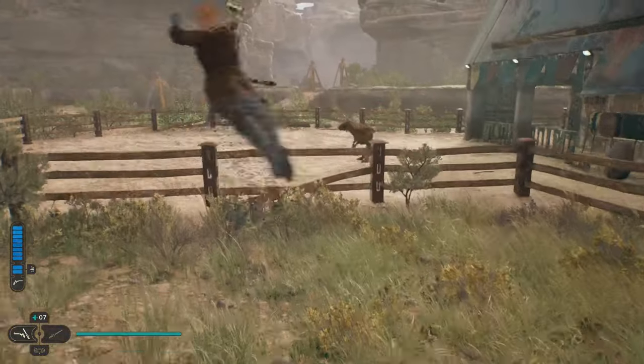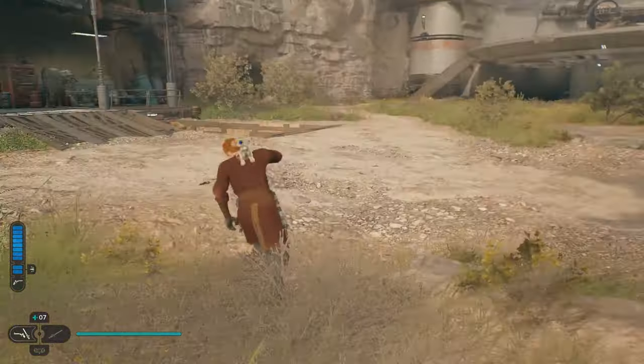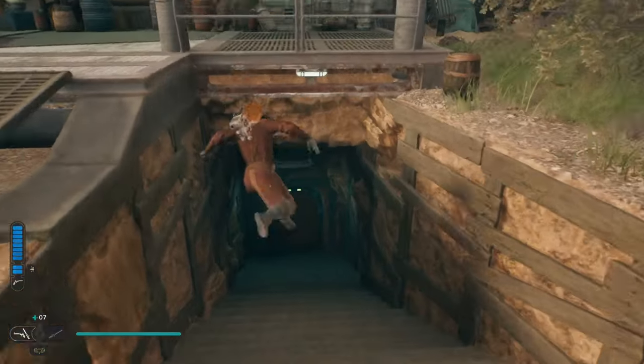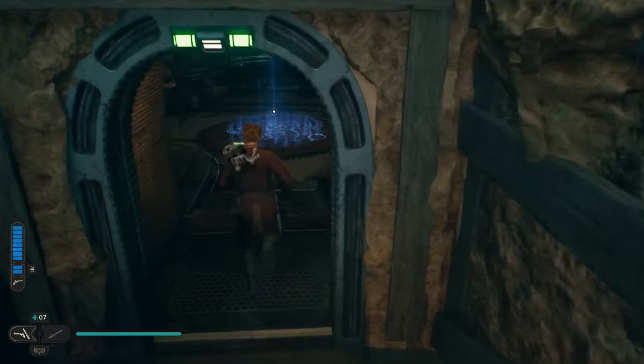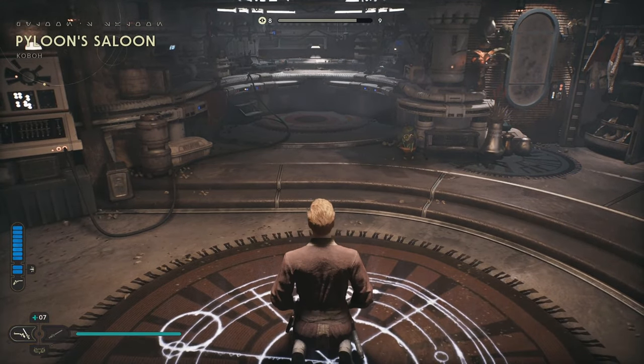So you see those mounts — I don't know what their names are, but you see them, and you've got to pay attention to what color they are. What you'll do is go into here, into Pylune Saloon, and you'll rest at this meditation point.